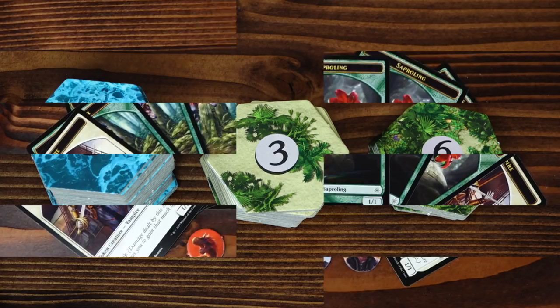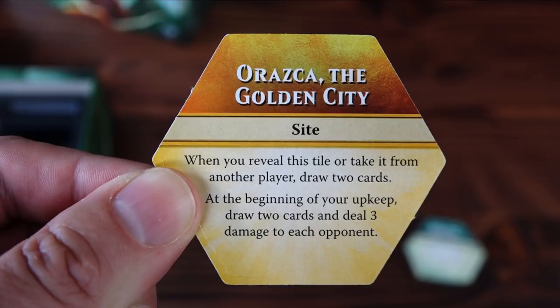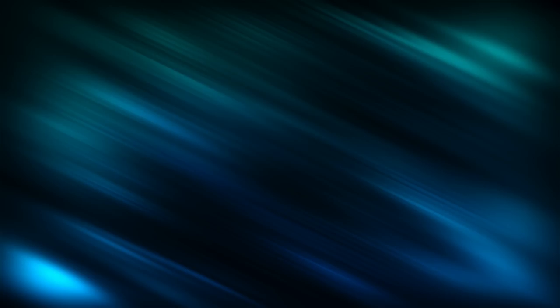Real setup begins as you build the map. Before anything else, find the 6-cost map tile named Orozaka, the Golden City, and set it aside. Separate the other map tiles into three piles — 1 cost, 3 cost, and 6 cost — and shuffle each of these piles face down.